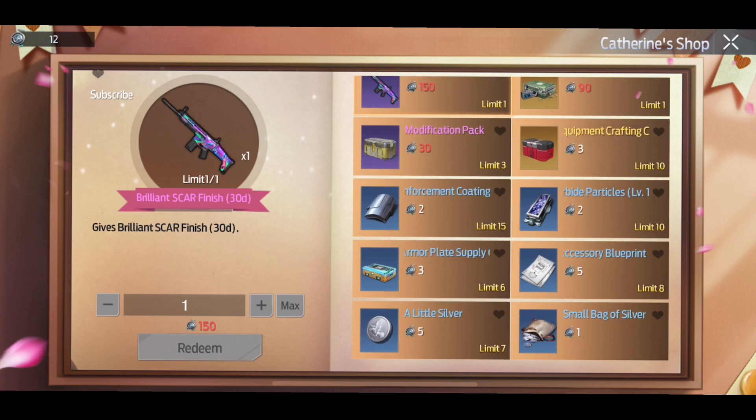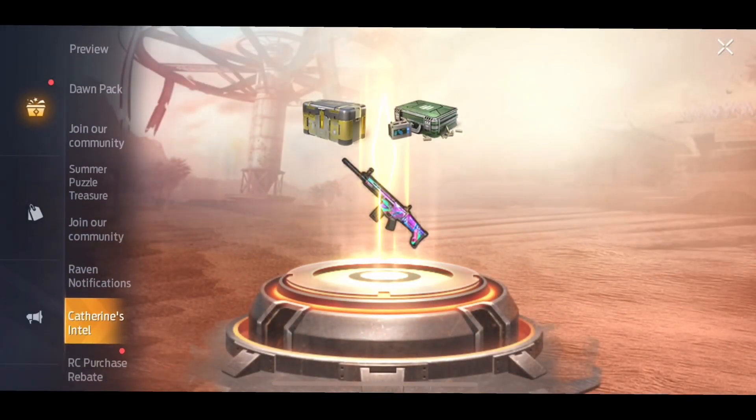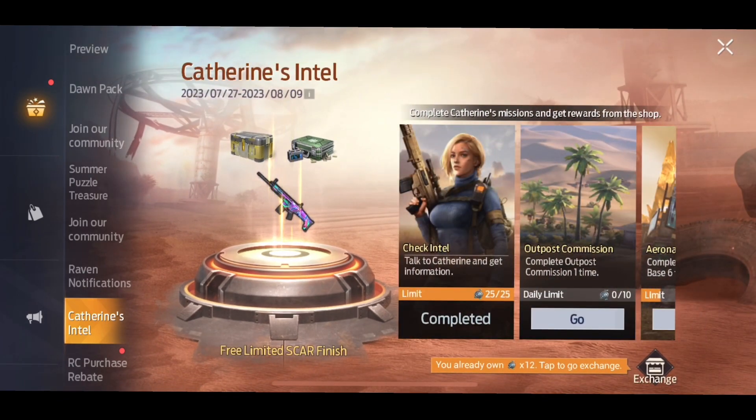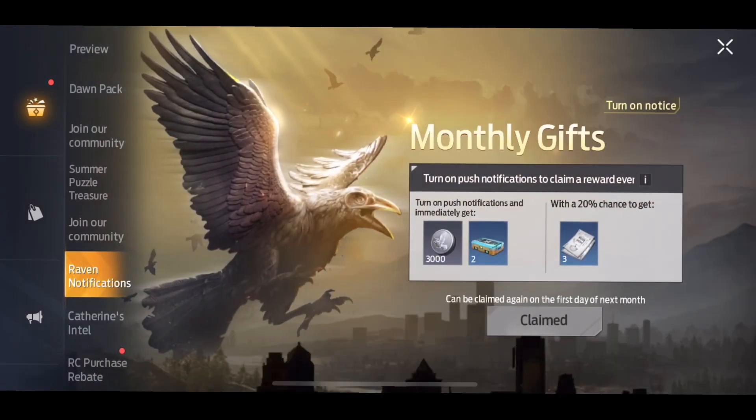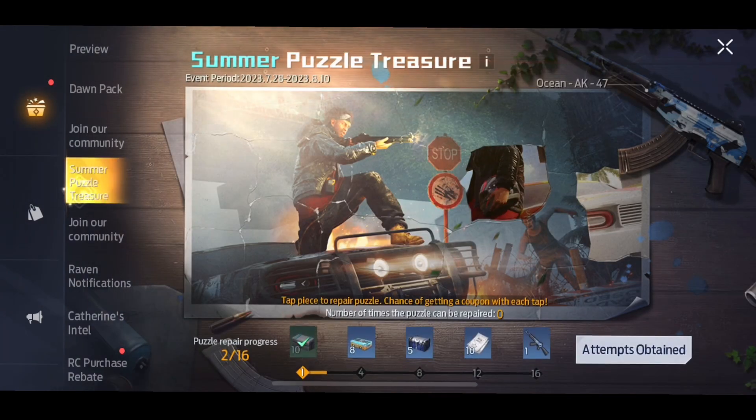If you guys want another weapon skin, go back to your perks and go to the Summer Puzzle inside of perks. You'll see that in order to get the weapon skin in there, there's a bunch of missions that you can complete. Once you get a certain amount of points, just like this event, you'll be able to grab the second weapon skin. It's called Katherine's Intel — go up three or four of them and you'll see the Puzzle Treasure.